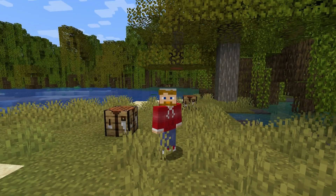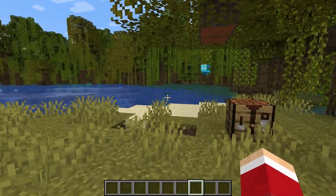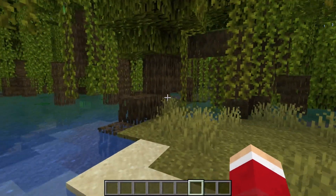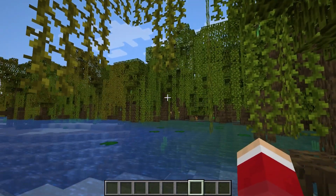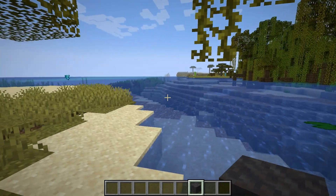In Minecraft, how to get clay with mud. This is something that's really quite cool that was recently added to Minecraft in the 1.19 Wild Update. Here we have the mangrove swamp, and in the mangrove swamp you get lots of these mud blocks, and they're really all over the place.